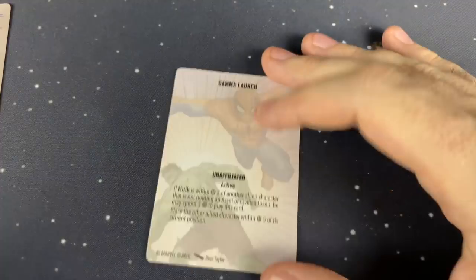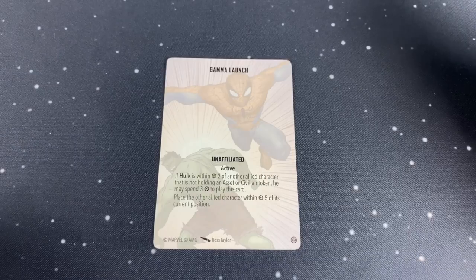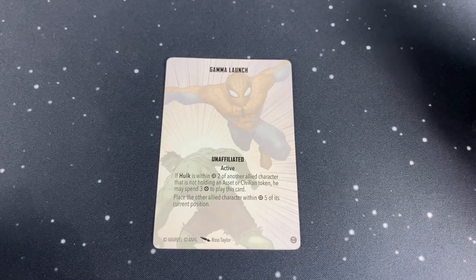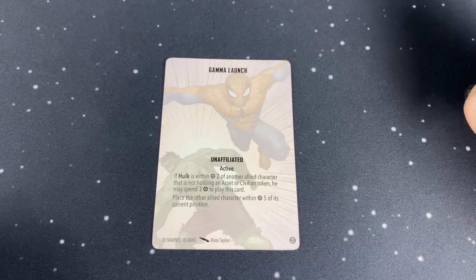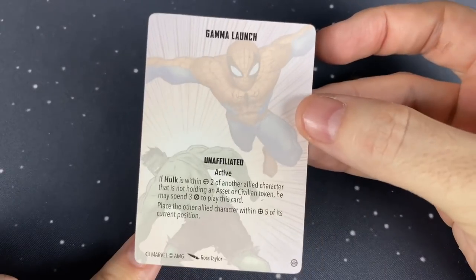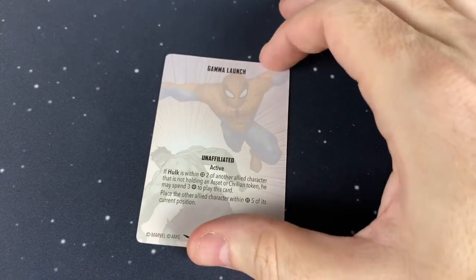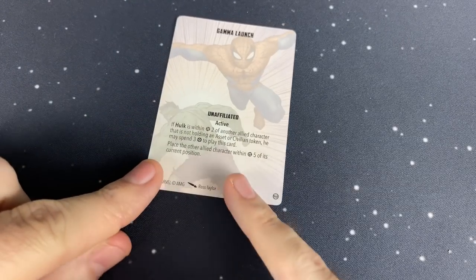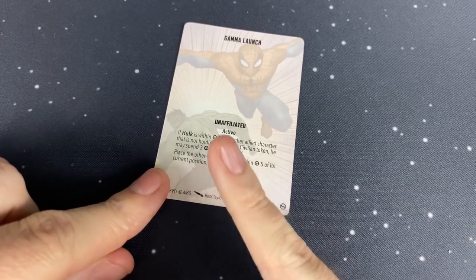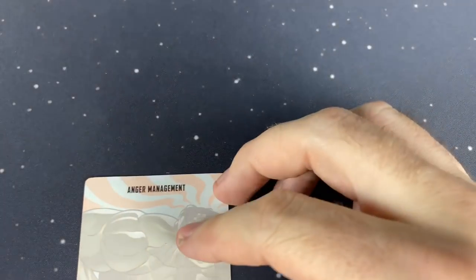Now let's look at the tactical cards. Gamma Launch: if Hulk is within 2 of another allied character not holding an asset or civilian token, he may spend 3 energy to play this card. Place the other allied character within 5 of its current position — so he is throwing somebody. I want Hulk to throw Crossbones. And this doesn't care what their size is, so Hulk could throw MODOK.